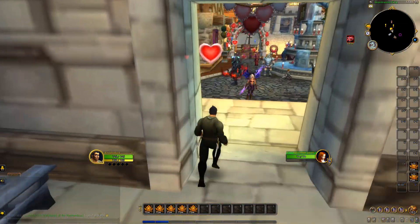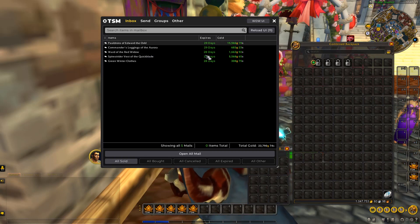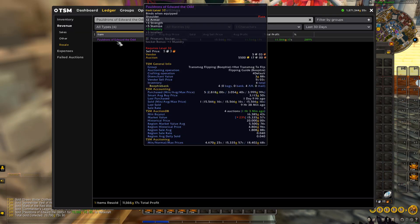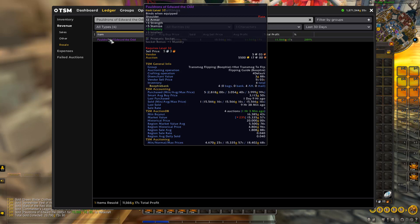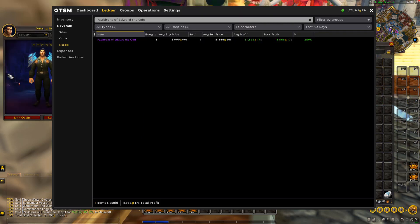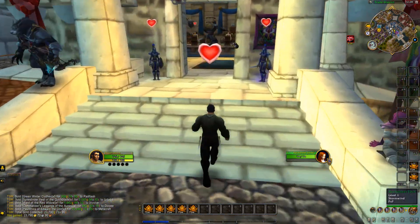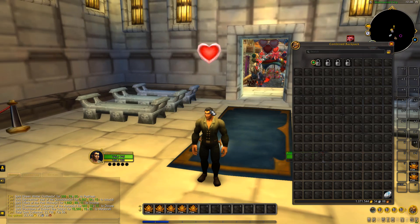We've got some more sales left in the mailbox — nothing too big but a couple of decent ones. We've got a 15K sale and a 5K one. Looking at the 15K item — we bought five of these for a smart average of 3,113 gold, and managed to resell this one for 15,566 gold, giving us about an 11–12K profit on this item. They were cool-looking shoulders. I'll come back tomorrow hoping for more sales. We're currently sitting at 1,071K in the inventory.